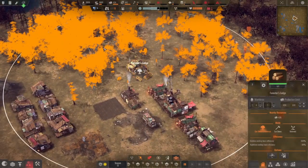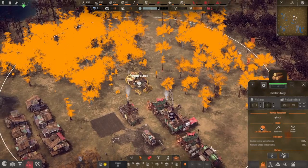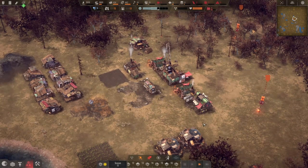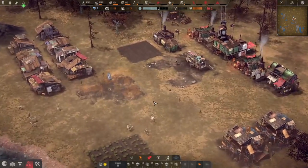One thing we're going to do — this is our forester's lodge. Right now they're set to cut down and reforest. I'm just going to set it to cut down only, because I feel like I'm going to need this space to build buildings. And this is our school that's being built, so let's turn it back on and let the school be built here.